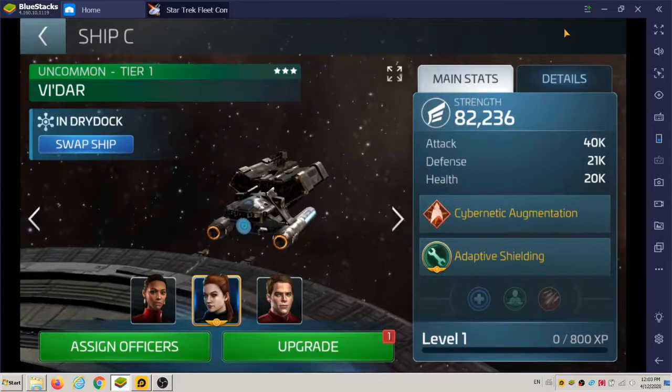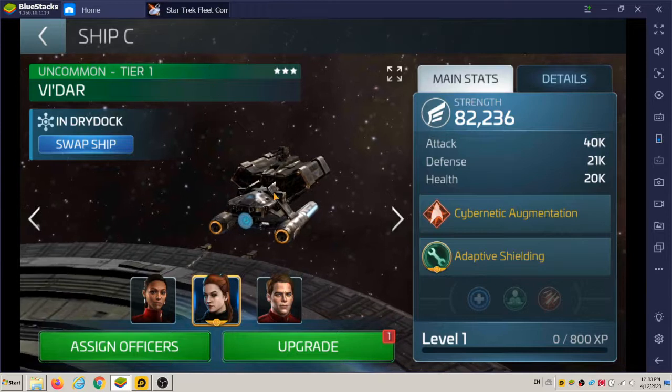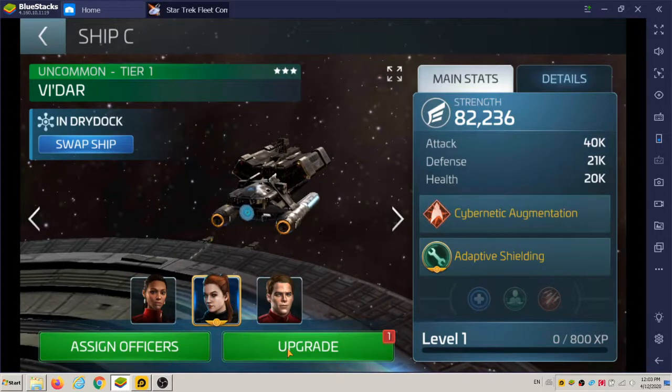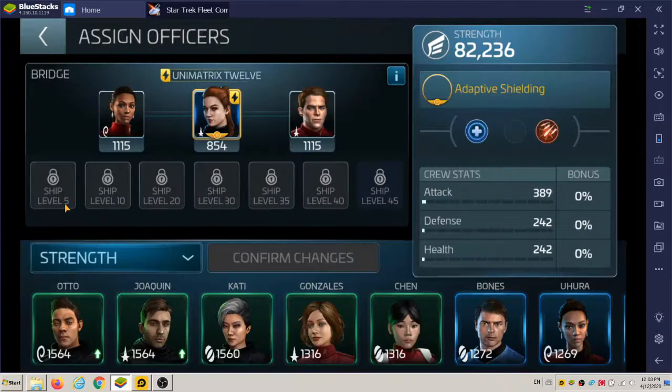Welcome back to the VDAR part 2 video. So it looks like an envoy here, and this is supposed to be one of ten in the officers, even though that's a picture of Marla. He started out with only three slots when your ship's level one, and each of these seven slots here will open up according to the ship level you see on them.